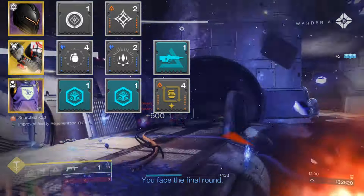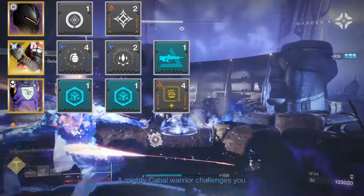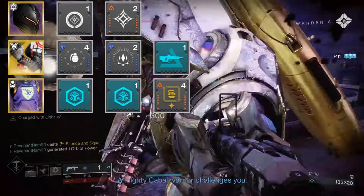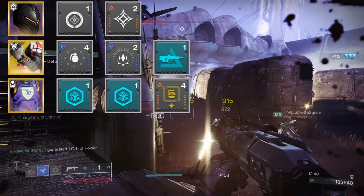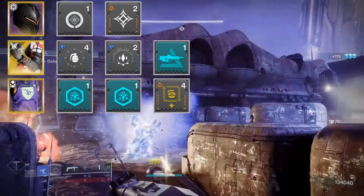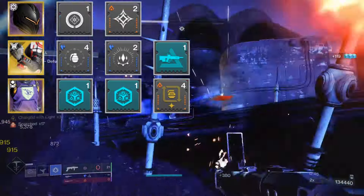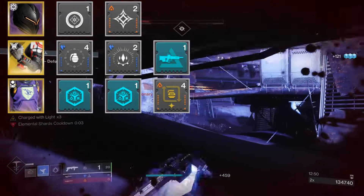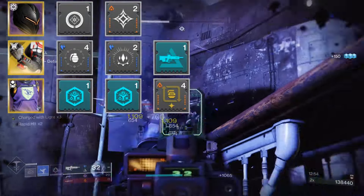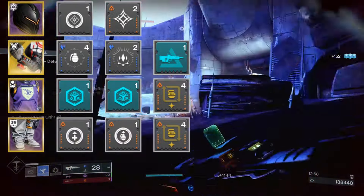For our chest, we're running two Energy Diffusion Substrates, each giving a 10% reduction to all damage done to you by combatants. As of hotfix 6.3.0.3, these should now stack correctly. We're also running Firepower: spending our Charge with Light stacks to get grenade energy back is extremely nice, since we want to get grenade energy back as fast as possible for the next grenade, especially since we don't have an additional charge.